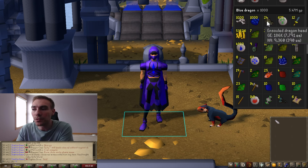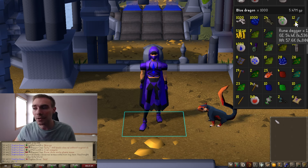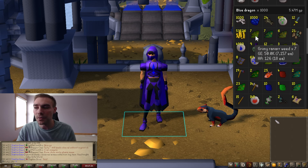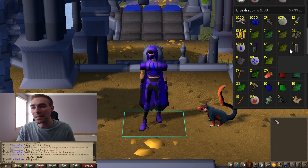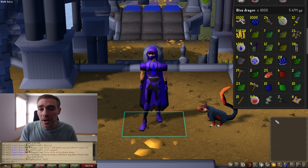The other things I got: ensouled dragon heads at 186k, 675 nature runes, 12 rune daggers, 53k in raw GP, 7 ranarr weeds, 7 avantoes, 6 cadantine herbs, 21 adamant ores, and 9 adamant full helms. Everything else is basically pointless. I did get 2 brimstone keys, but most of my kills were not on a Konar task — I think I did just one task — so keep that in mind when you see only 2 brimstone keys.